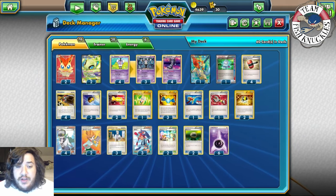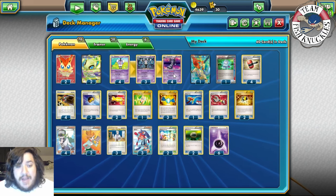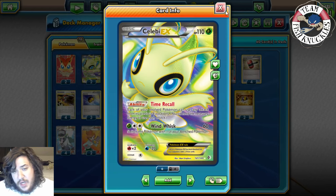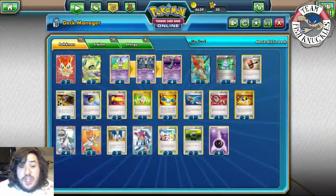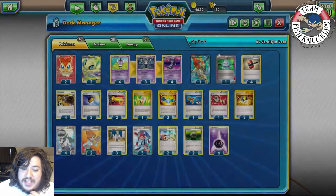You might ask: if we're attacking with Gothtarita, doesn't she have to be in the active spot? Yes, but luckily there's Celebi EX. Celebi EX has the ability Timer Call: each of your Ball Pokémon can use any attack from its previous evolutions — you still need the necessary energies. So the idea is: manually evolve into Gothtail, and once you do, use Celebi EX's Timer Call on the bench to start using Gothtarita's Deleting Glare and take games that way.